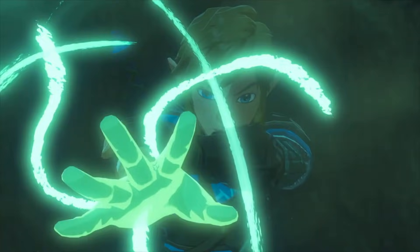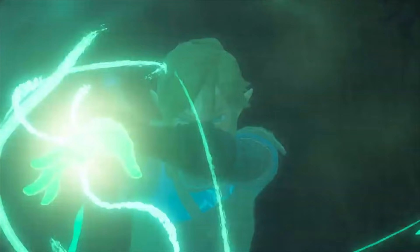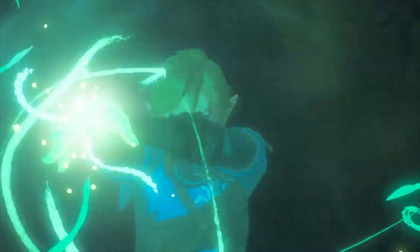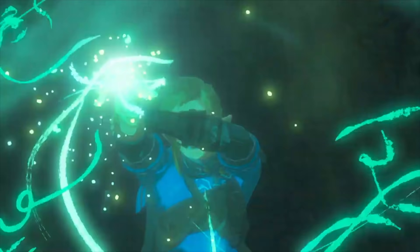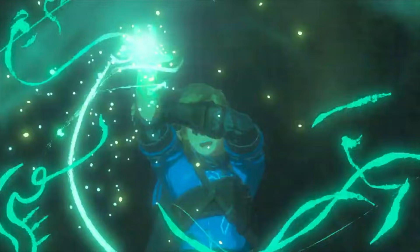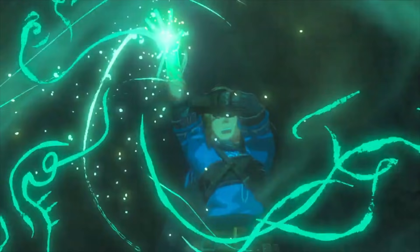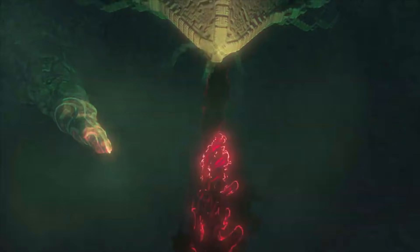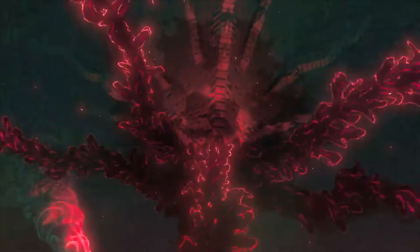For a very brief second we see Link with the same glowing green around him — the same green we've seen circulating around the hand throughout the trailer. It engulfs his hand in green light and Link raises his hand up, but the expression on his face looks like he's in agony. He's grabbing onto this hand affected by the spell, possibly in pain. We then see all of the spell removed from around the mysterious figure's upper area, and the malice shoots upward very aggressively.